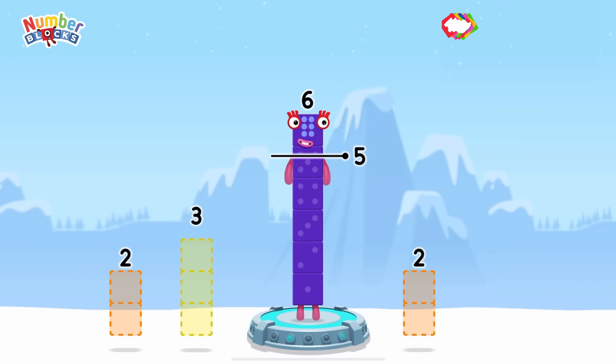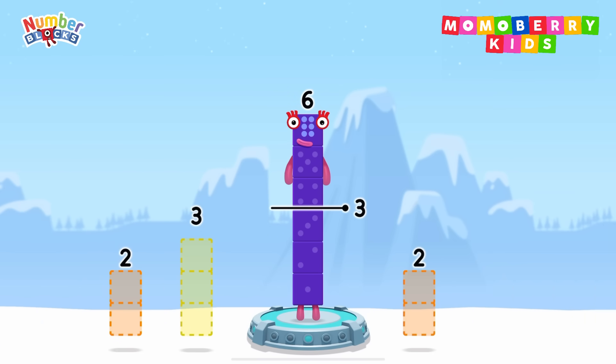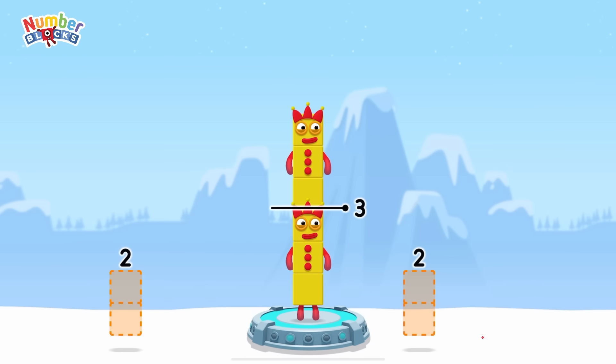Take number blocks away from 6 to leave 3! You've cracked it! 6 minus 3 equals 3!